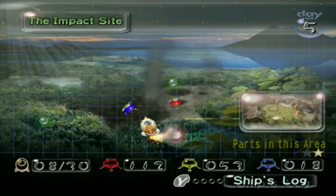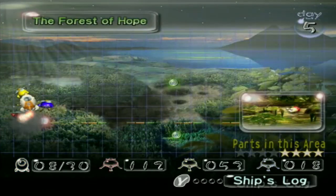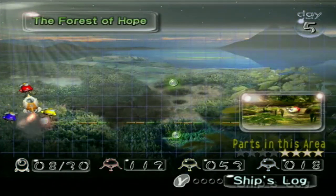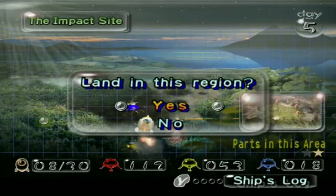Anyways, today I did say that we were going to go back to the Forest of Hope to get the remaining ship parts — there are still four waiting there for us. However, our blue Pikmin numbers are pretty low, and I could probably raise up a few more reds and yellows as well. So instead, we're going to head back to the Impact Site, because there is another ship part over there. We just need our blue Pikmin to get it.